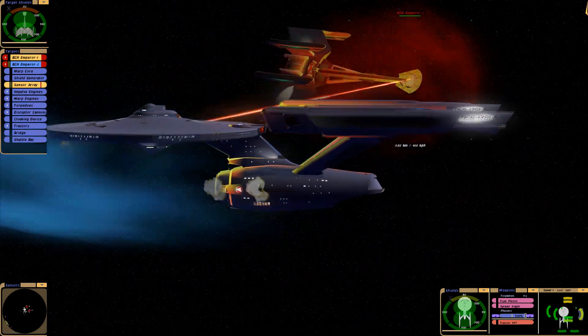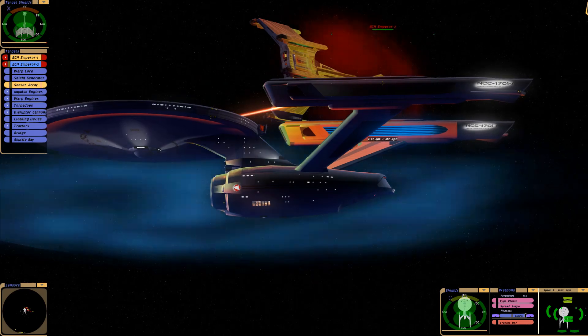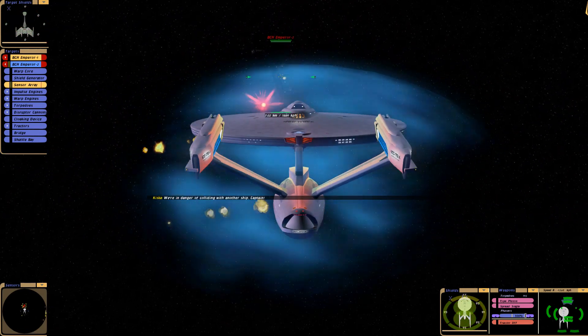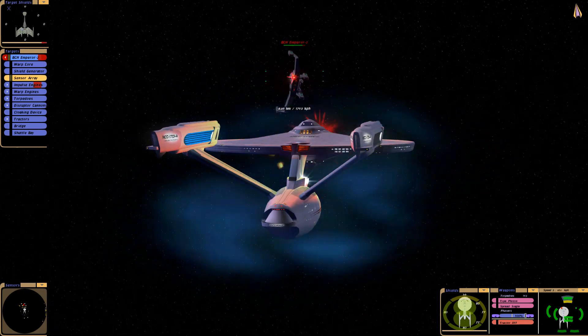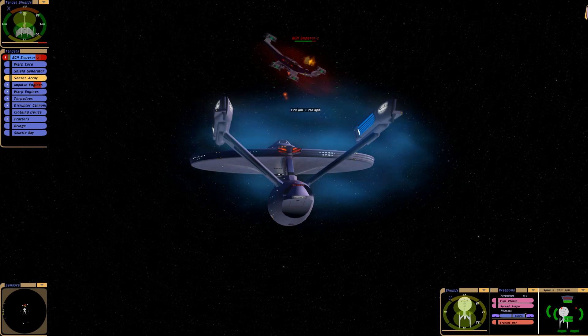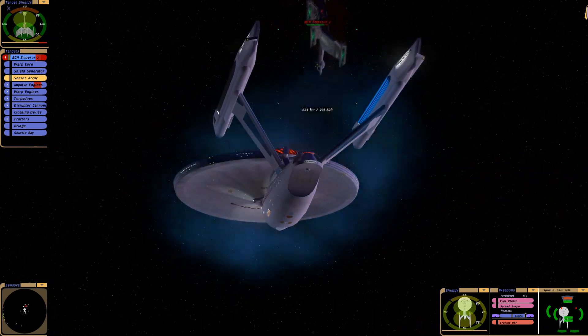So these ships are equipped with purple disruptor blasts that take down all shields equally. I think that's the biggest weapon that these Klingon ships have, besides those blue full-time torpedoes.